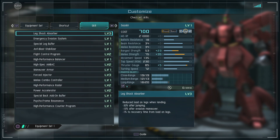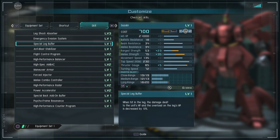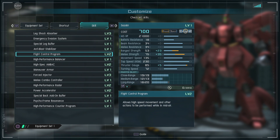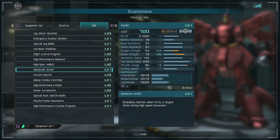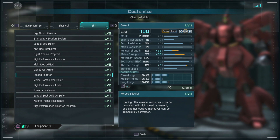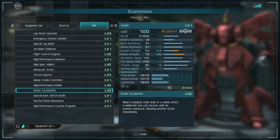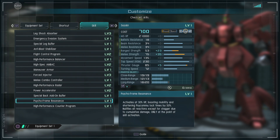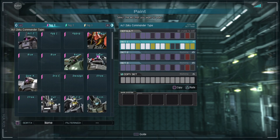Let's look at the skills. Leg Shock Absorber Level 3 for jumping and landing. Dodge Roll Level 1 — he's kind of a beefy boy so he can't spin around that much. Leg buffers, anti-blast. Flight Control Program Level 2. Performance Balancer. High Spec and Back — that'll be useful for space. Maneuver Armor Level 1, very useful for being close range. Force Injector 3. Two-hit melee. Long Range Radar. Power Accelerator so you can get out of beam saber clashes faster. Back buffer for the backpack. Cycle Frame Resonance. Pretty much the same as the Nu Gundam, and it has the special counter at low HP.